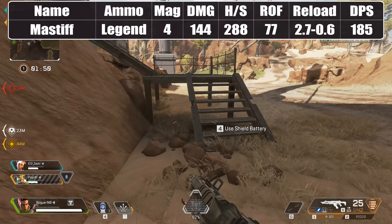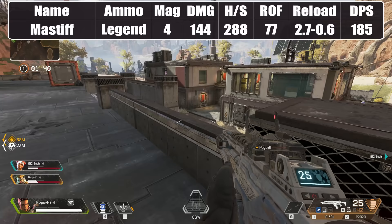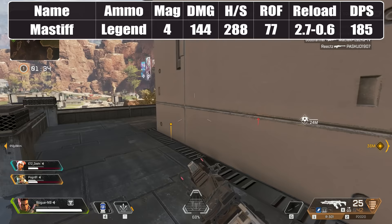The stats you will see on screen for each gun will be their names, ammo type, magazine capacity, body shot damage, head shot damage, rate of fire, reload times broken up into full reload from empty and tactical reload with at least one bullet remaining, and last but not least, the body shot damage output per second.